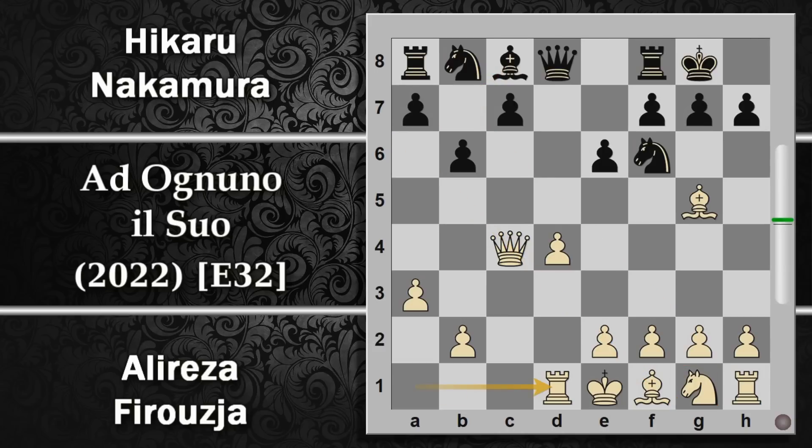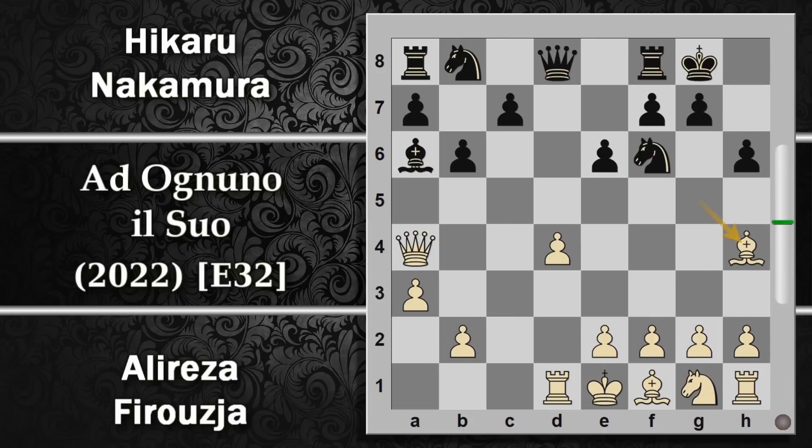Si prosegue con B6, quindi un possibile fianchettamento d'alfiere, o meglio ancora in queste varianti giocarlo su A6 per sfruttare il fatto che il bianco ha ancora tutti i pezzi sull'arrocco corto bloccati. Si prosegue con Torre D1, dando a difendere questo pedone, e qua arriva effettivamente alfiere A6. La donna si sposta in A4, bloccando il cavallo che non si potrà muovere pena la perdita dell'alfiere. Nakamura prova a togliere di mezzo questo alfiere con la spinta H6, l'alfiere si ritira in H4. Però giocare G5 per togliere l'inchiodatura indebolisce molto la difesa del re nero, soprattutto senza più l'alfiere campo oscuro.